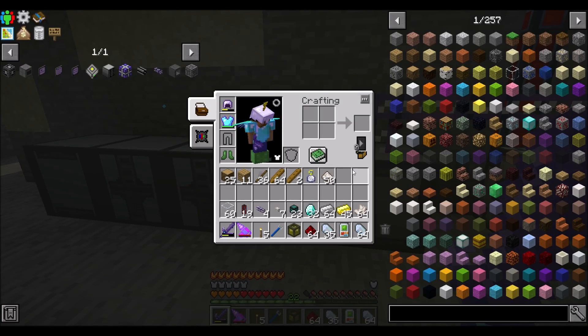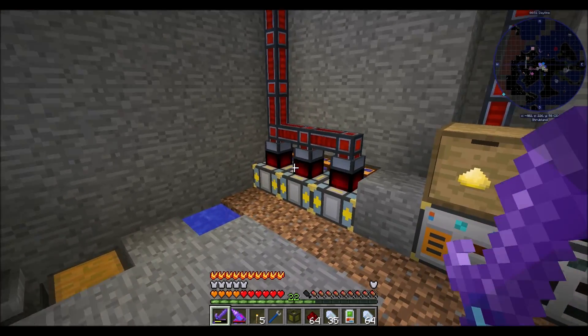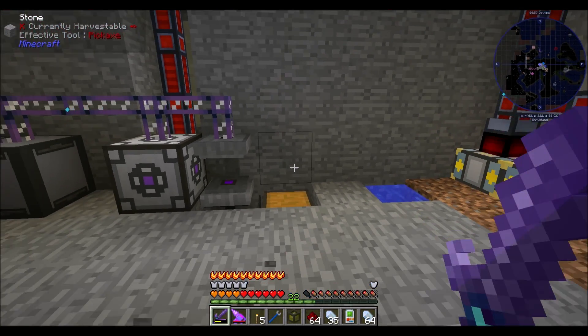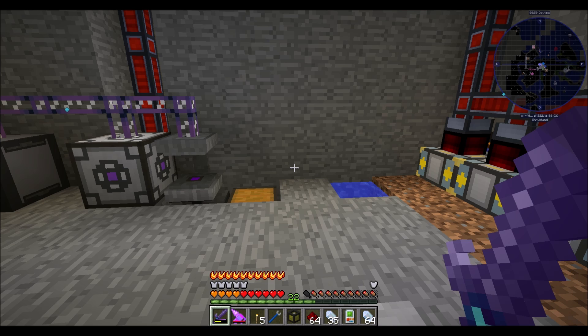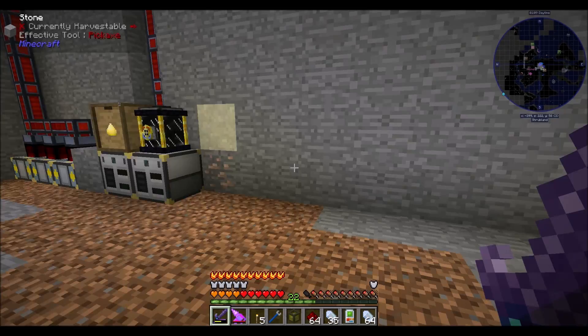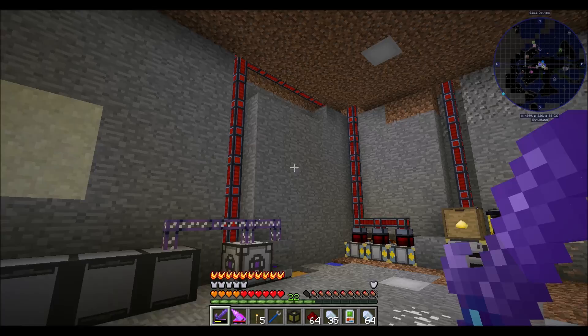Hello everyone, this is Direwolf20, and welcome to episode 17 of MC Eternal, where I've got a bunch of prep work for AE2 up and running. The goal by the end of the episode is to have an AE system. I would be very pleased if we could make that happen. I'll probably get drawers going, like our standard compacting drawers and all that good stuff that comprises a nice, healthy applied energistics system.